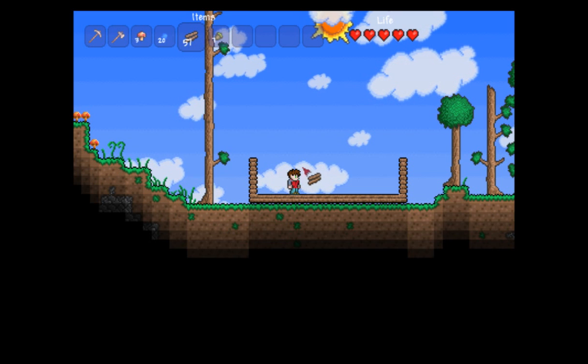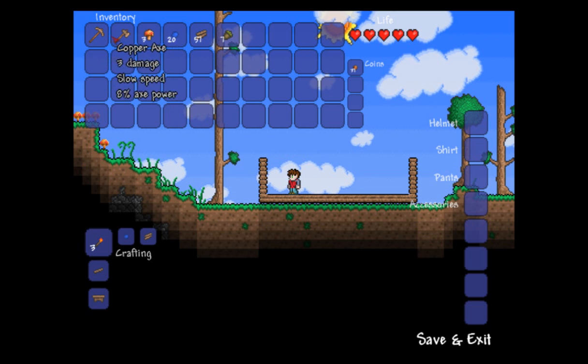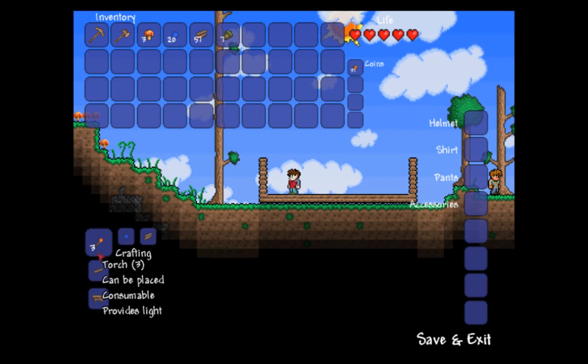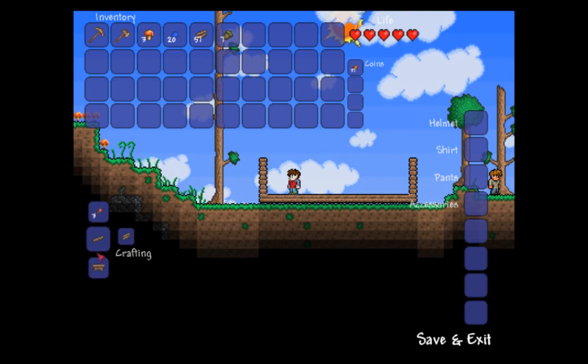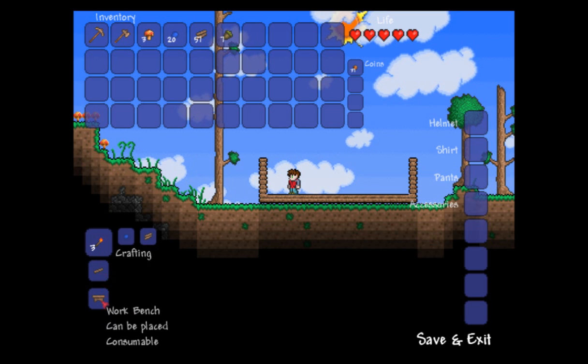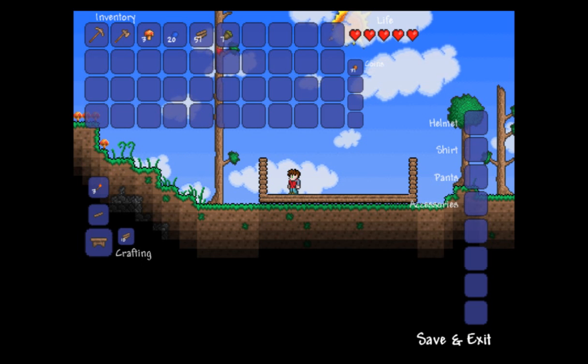Press Escape, and here we have our entire inventory over here. This is the hotbar up along the top. Coins are collected here — there are multiple types of coins; right now I have only coppers. And down here we have a very limited crafting space. I can only make right now torches, wood platforms, and a workbench. In fact, we're going to need a workbench very soon.